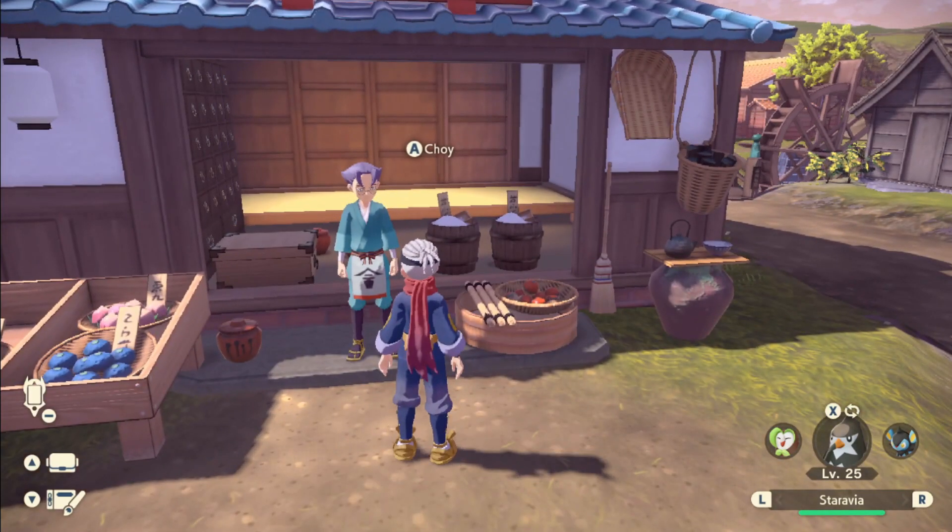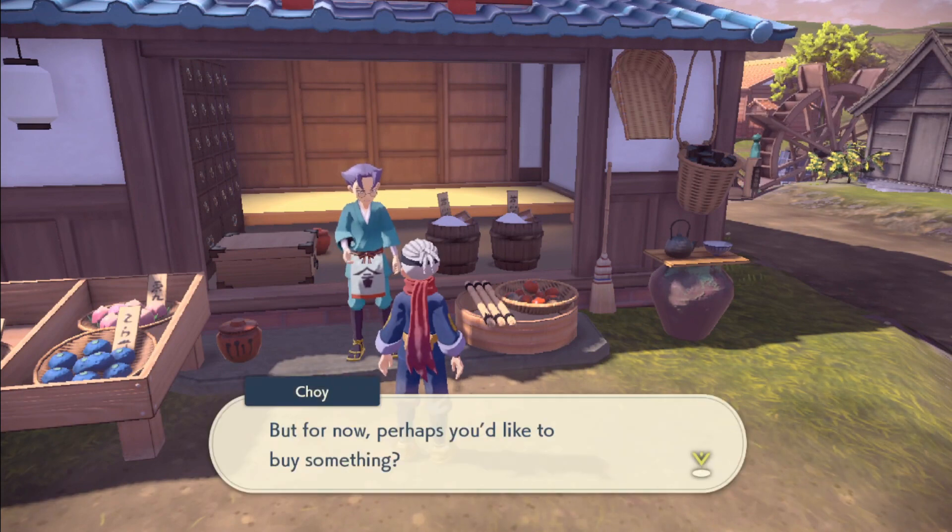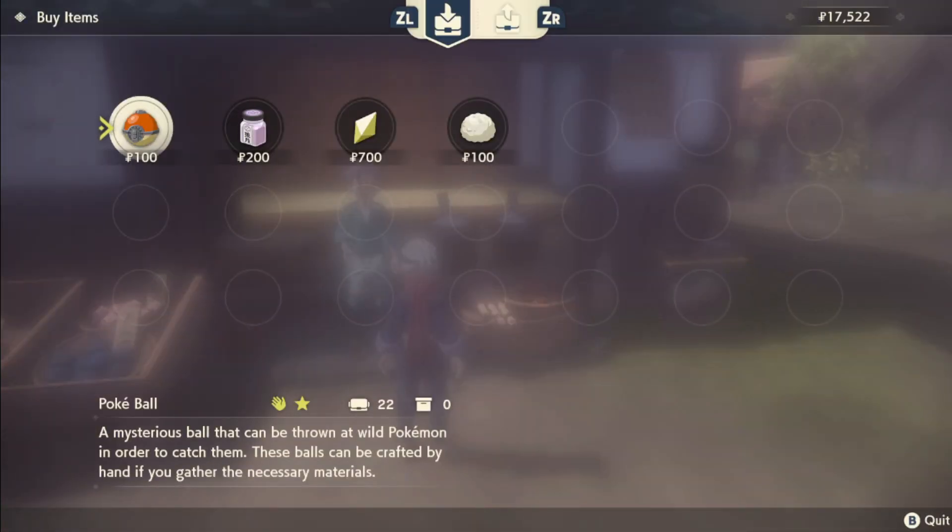You can go to any shop to sell your stuff — anything that you can buy at any shop, you can also sell there. If you look in the top middle, it says ZR and ZL.